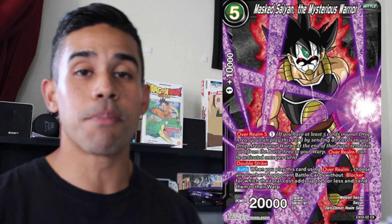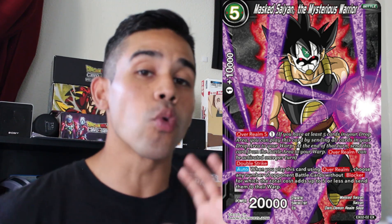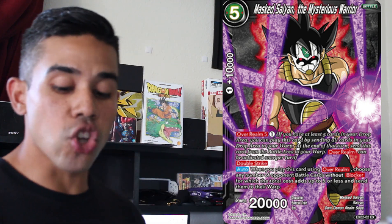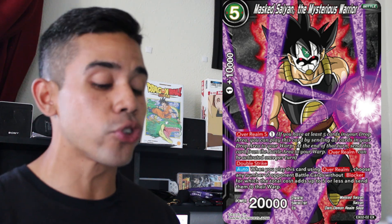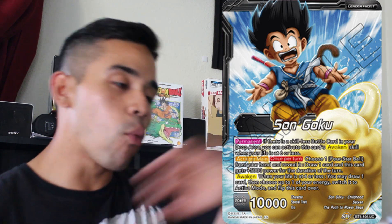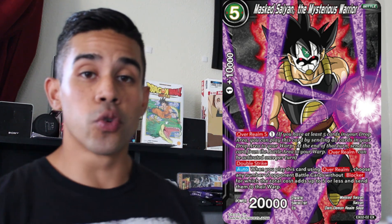I also added the Mass Saiyan — The Mysterious Warrior — into this list. There are so many side deck cards depending on how your deck runs and what your weaknesses are — that's how you decide which of these cards you actually want to side deck. This Mass Saiyan is very useful to kill the Kid Goku decks, because the vanilla Kid Goku decks swarm a lot of one drops, two drops, and three drops. This card costs one energy over round five and warps all the little dudes out of your opponent's face, which is very good to help you recover from your opponent swarming the field.